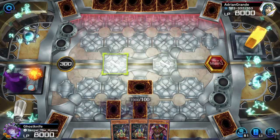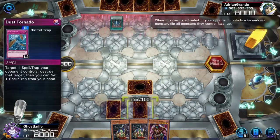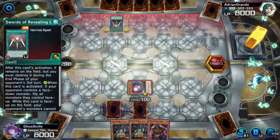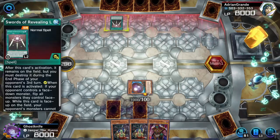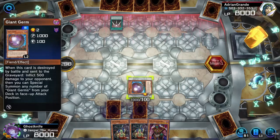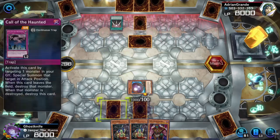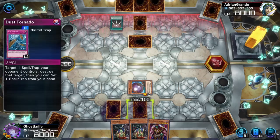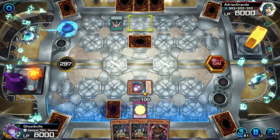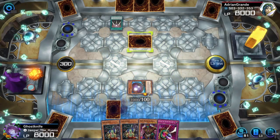I'm so freaking tilted right now. Swords of Revealing Light — you've got to be kidding me. Perfect answer card, every time. This Giant Germ is useless. Of course they have all the freaking cards they need to win. Compulse — you're kidding me. I'm more concerned with this than Swords. Bark is nice here.